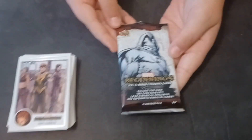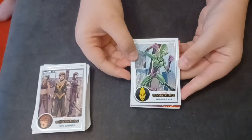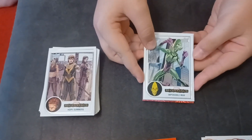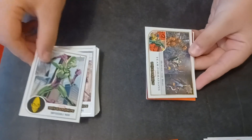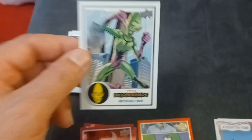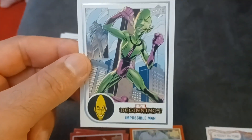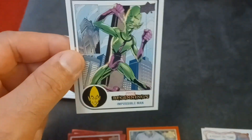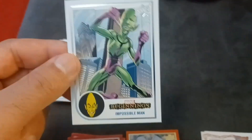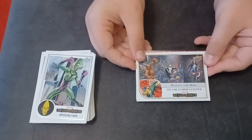And our last pack for the video — let's see if we can get some last pack magic to finish this off. I do see a red in the background! The Impossible Man — love him, he's fun. Every Mr. Mxyzptlk from DC, and yes I say it that way because the cartoon always said it that way. These two are supposed to be connected to each other, so I always found him interesting because he is just a bizarre character.